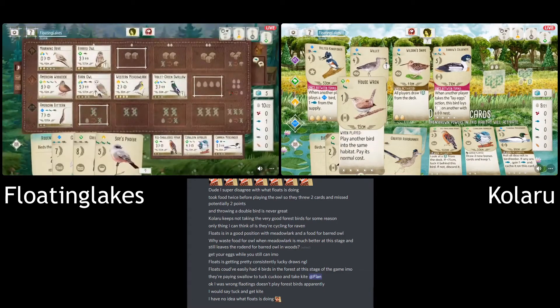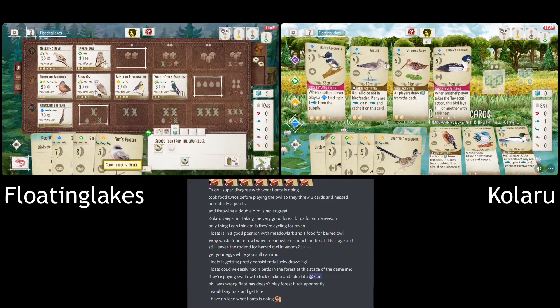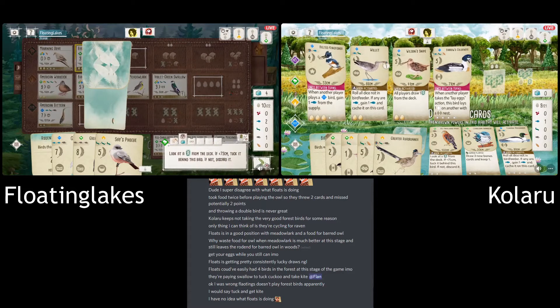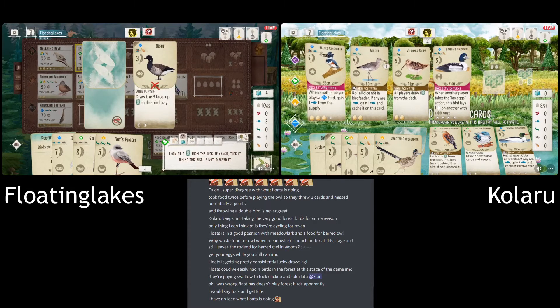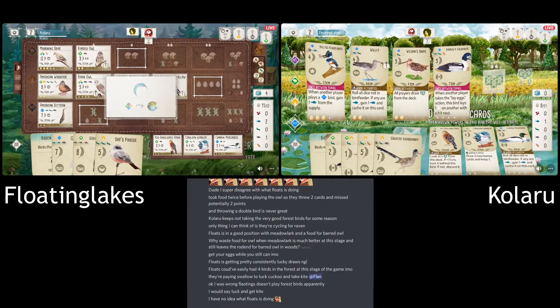With the Habitat View, I really don't have a clear idea what Kalaru's board looks like right now, especially with the migratory bird. The Sparrow keeps moving. We get a good look at their wetlands — that's kind of where most of their birds are — but I'm starting to forget what they've got in the forest and the grasslands.